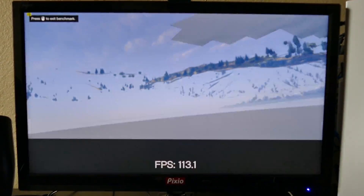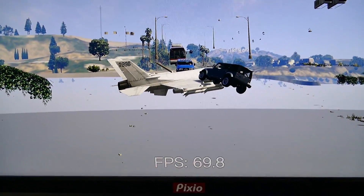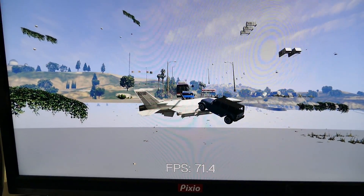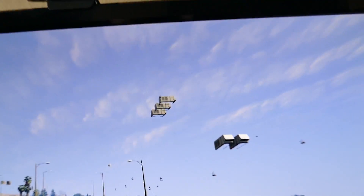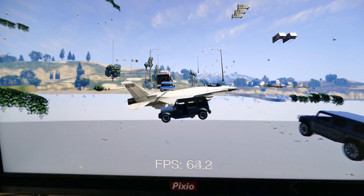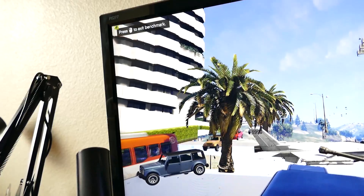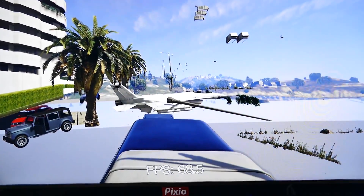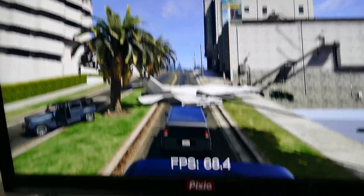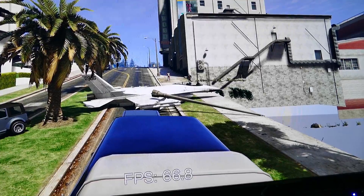So our benchmark is acting super, super strange. There's just like things floating in midair — the buildings are gone. I have no clue what's going on right now. You guys are seeing this firsthand; you can't just fake this. The FPS meter is down there. Now things are starting to slowly work their way into the picture. Right now there's a jet in the middle of the road, but hey, we're getting decent frame rates.